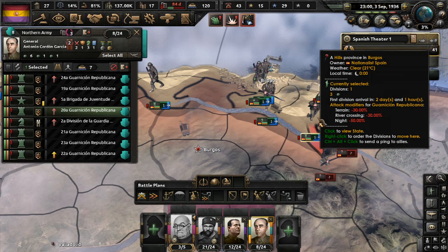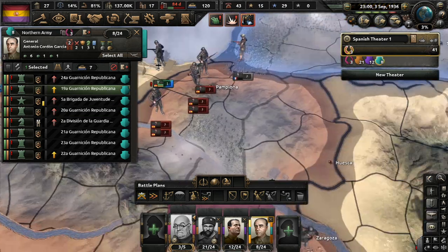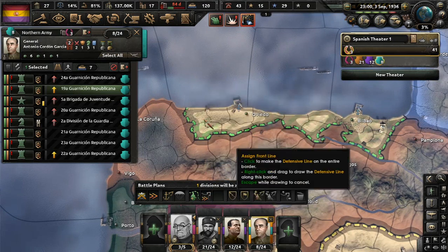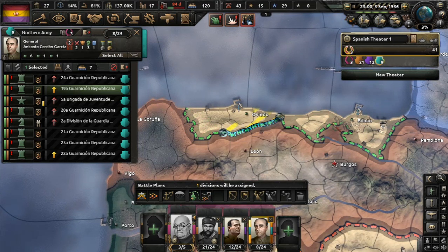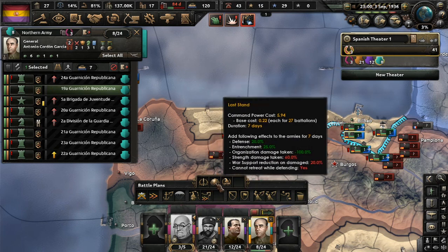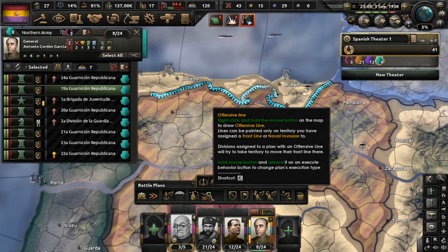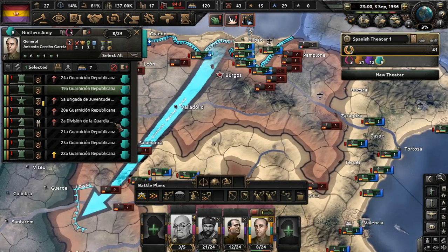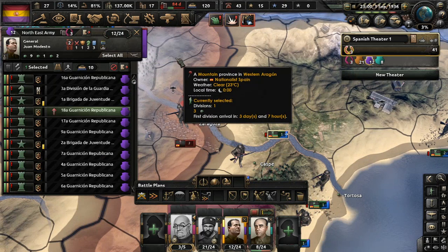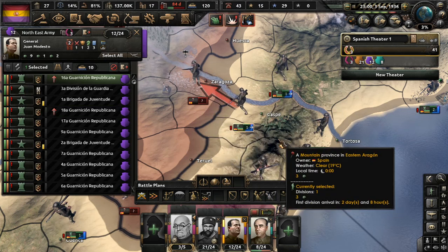Let's use these divisions — we'll lock him down. Come up and reinforce the line here. Now the Northern Army, they're scattered all to hell. We're not going to be able to cover all this, but we at least want to get them a planning bonus. Force attack, last stand — we might have to do the last stand with this army, unfortunately, guys. We'll give them an offensive line there. And first things first — I'm going to take advantage of any and all open territory, which is going to be vital for us. So let's start the attack here.